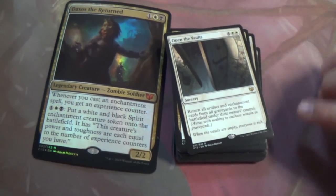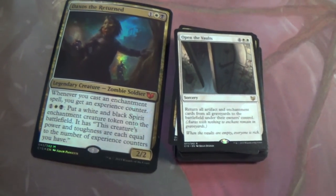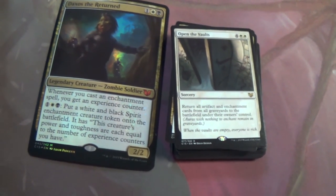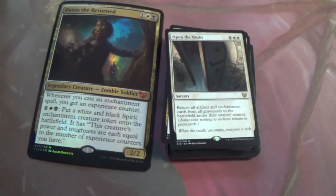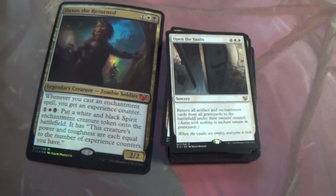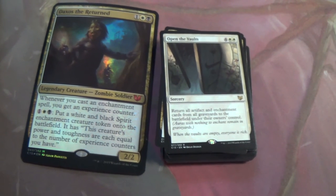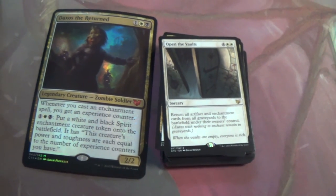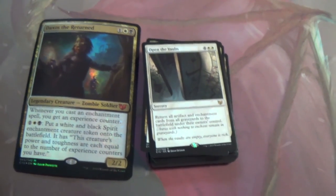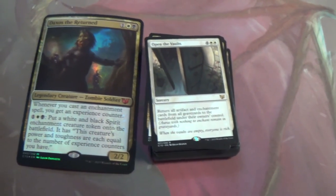That's what got me excited — Open the Vaults. Return all artifact and enchantment cards from all graveyards to the battlefield under their owners' control. Holy cow, that is amazing. Granted it's not just you, it's your opponents as well. But you should be benefiting way more than they will — other than maybe a Memnarch deck or some blue artifact deck. You're gonna be the only one going crazy off of this.